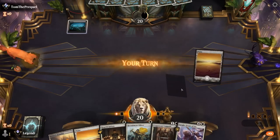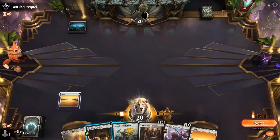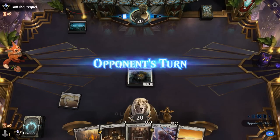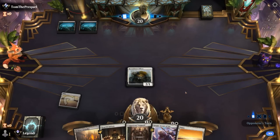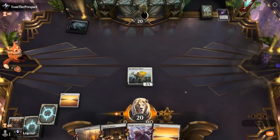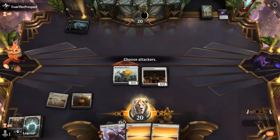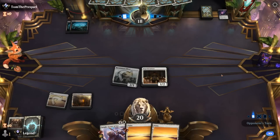Playing a one-drop the same turn we play Knight Errant is basically free when it comes to convoke. I lead with Officer — if the plan is Vanguard it's not going to help train the Initiate. Opponent on mono-black, and an Extract the Truth probably takes Vanguard. Play Initiate, hit for two, and then next turn we could already convoke a Knight Errant after hopefully finding another one-drop.